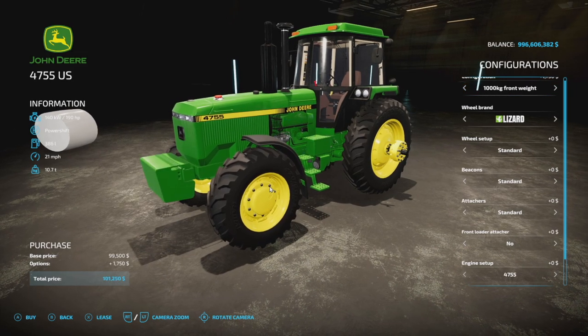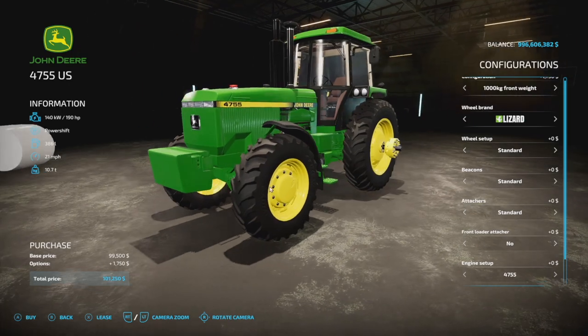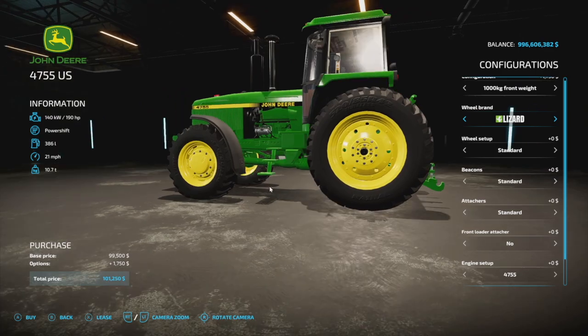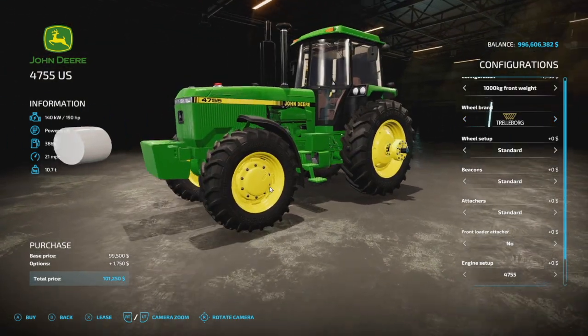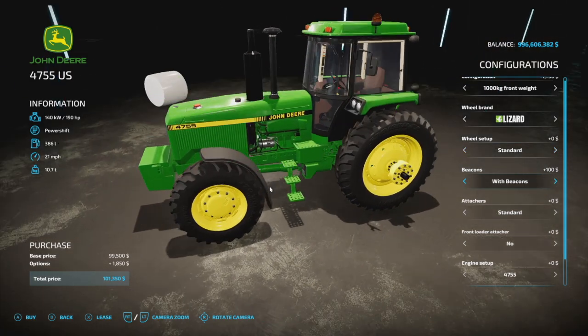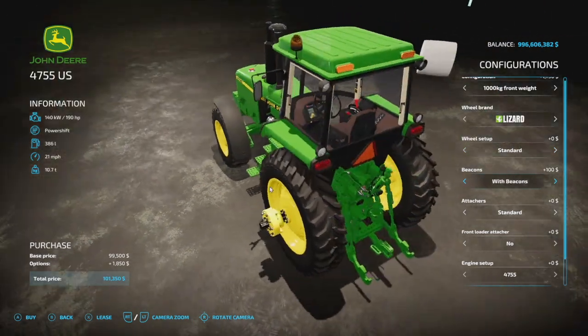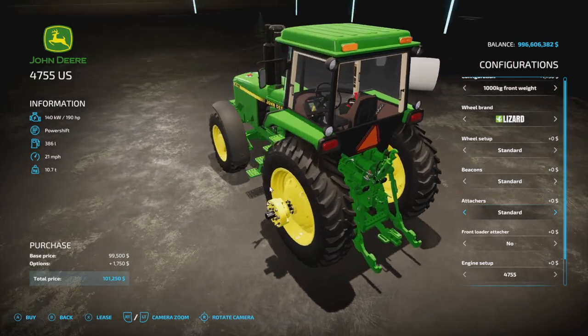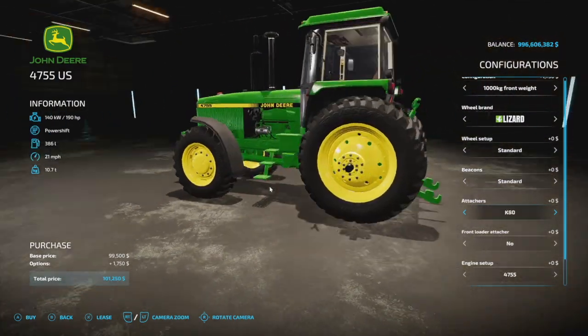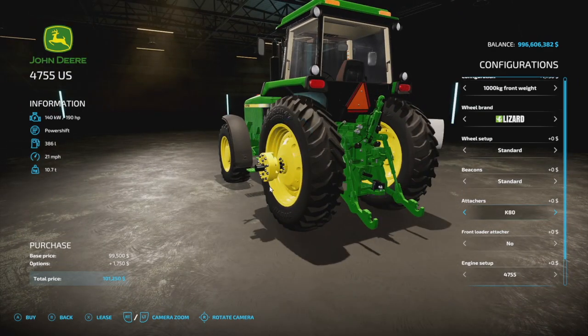As far as configurations, we've got a standard front weight — that's a 1,000 kilogram front weight if you want to add that on. Wheel brands: we've got Lizard, Trelleborg, Michelin, and Continental. For beacons, you can have one or not — it's going to be on the left-hand side regardless. For attachers, you could do a K80 which will change up the back a little bit.